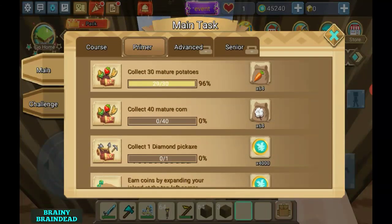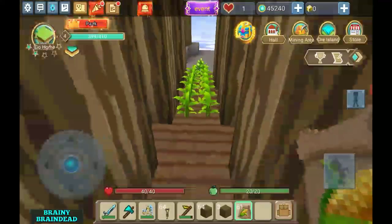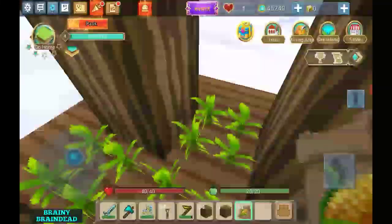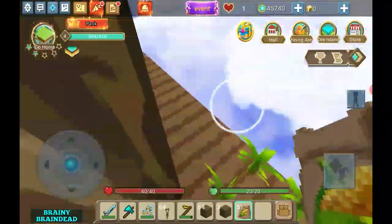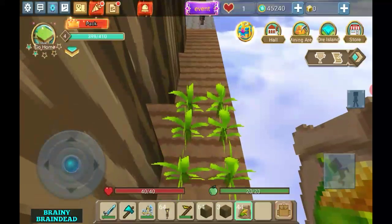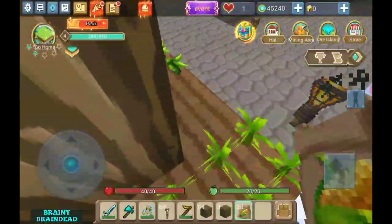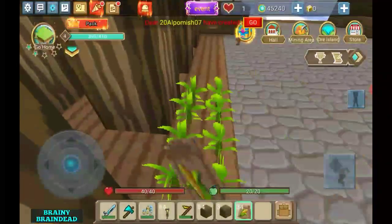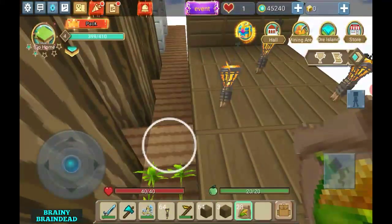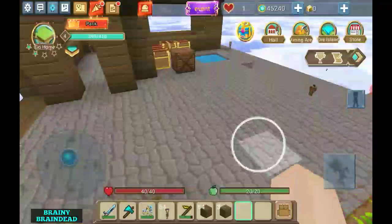I need corn — 1, 2, 3... counting all the way up to 40. There we go, we now have 40 pieces planted and we just need to wait for this to grow.